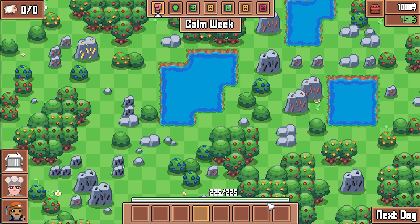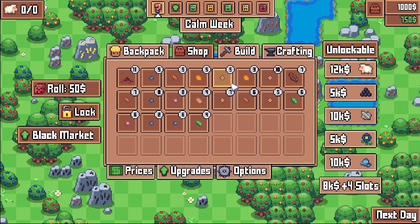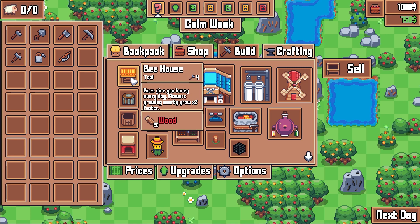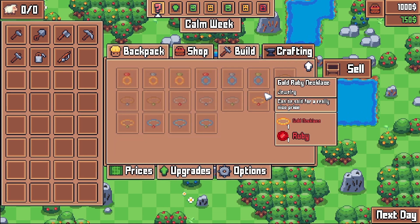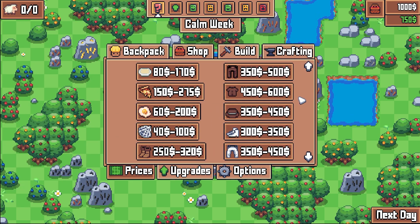You also have a little green energy bar. If you press escape you can open the menu - you've got all your different tools, backpack, shop where you can buy stuff, the build section for placing structures, crafting where you can upgrade your items, and a price list showing the value of everything you can sell.